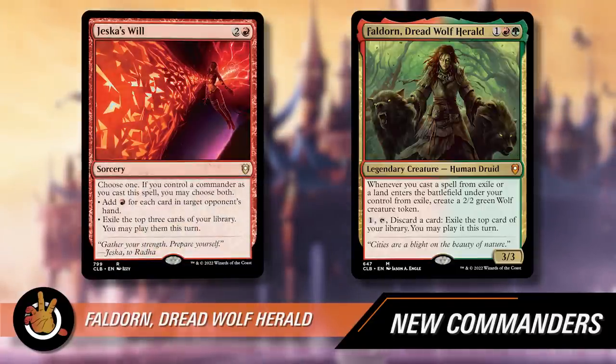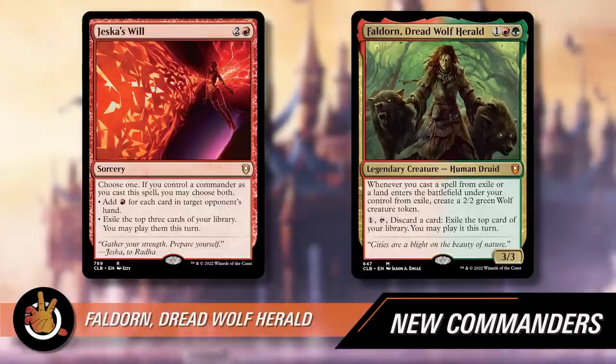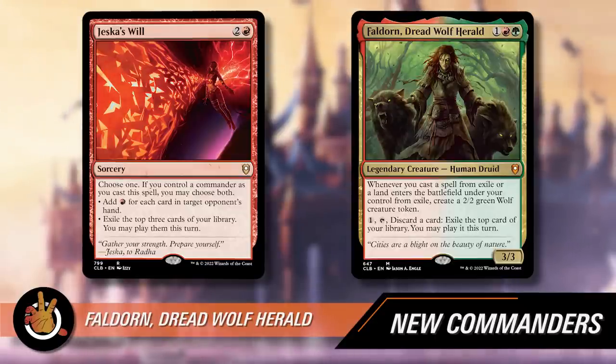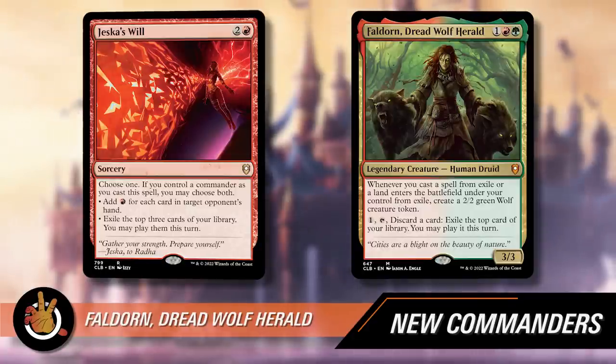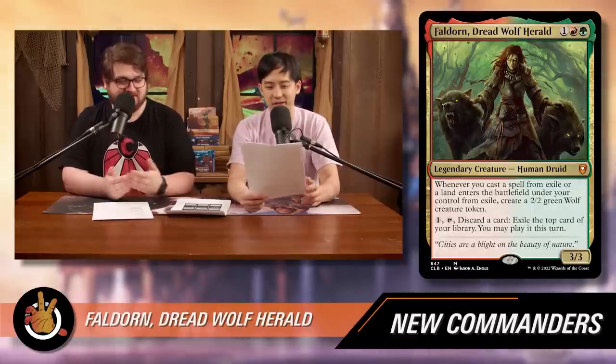Classic example: Jessica's Will is the card getting reprinted in this deck. The second mode says exile the top three cards of your library — you may play them this turn. Those cards are in exile, so you'll either cast a spell or play a land and get a 2/2 every single time with Faldorn. One thing to note: always make your land drop before casting this spell, because if you exile a land and play it from there, you've used your land drop for the turn — don't waste it.